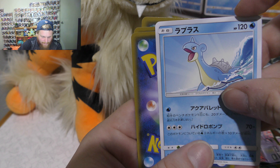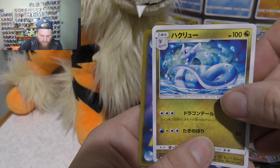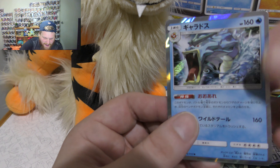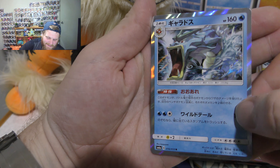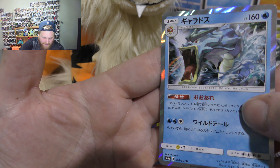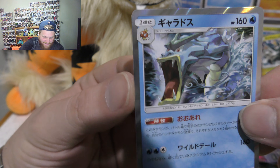Alright, so we've got a Lapras right on the waves there, got Dragonair, we have Zygord, and the rare — oh! Alright guys, so I've got the Gyarados. Gyarados seems to love me a lot. In a few of my openings lately I've been getting a lot of cool Gyarados cards. Really happy to get this one here. I'm starting to get holographics with no doubles, and it's good to see Gyarados again.